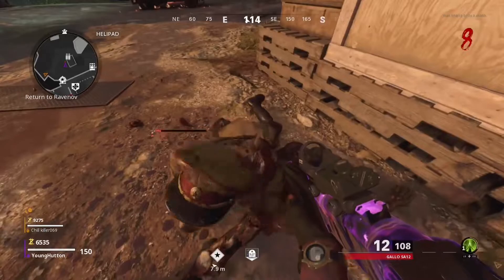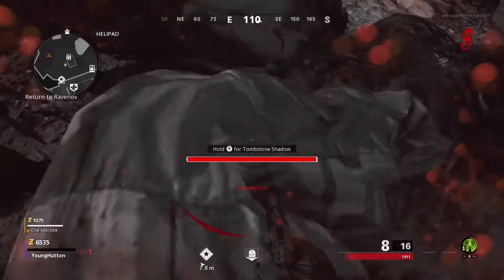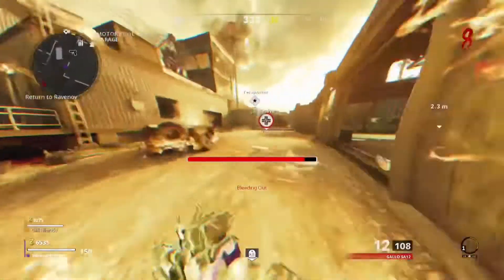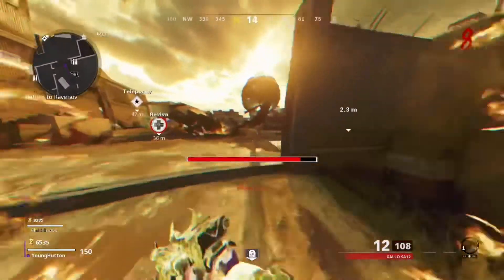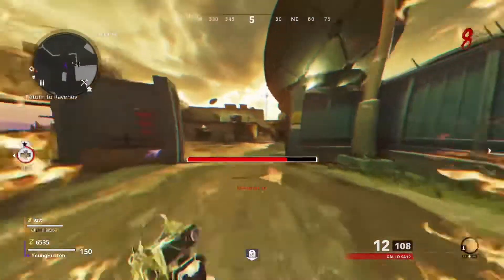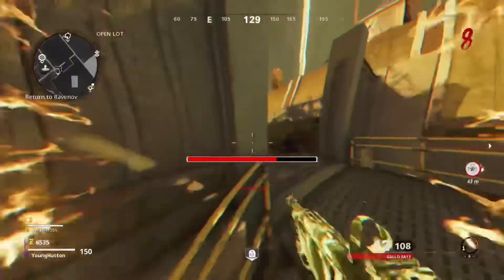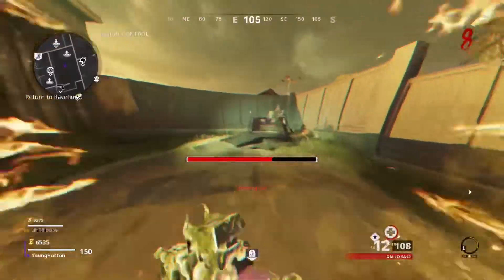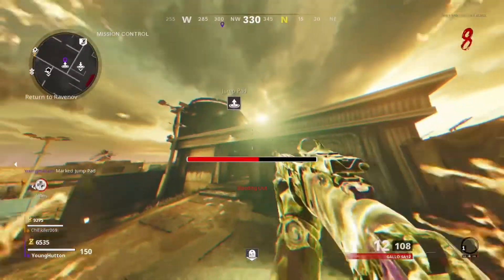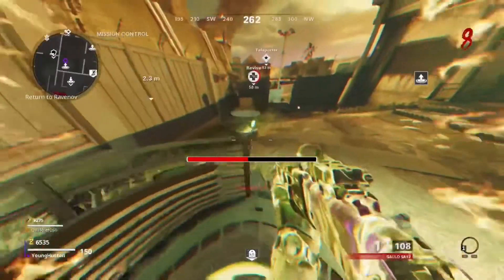For the jump pad now, get on the jump pad and then wait until your tombstone bar is about to run out. So you've just got to wait for it to get to like a teeny bit of red left. I'll go to this one over here because it's always worked for me — the other ones can work, but I think this one is just easier. I just have more luck with this one.